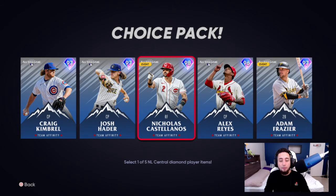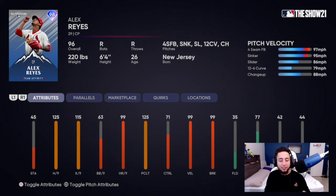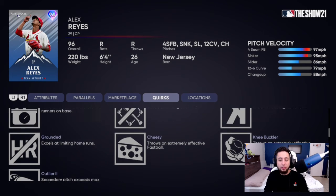Alex Reyes, off the bullpen — fastball, sinker, slider, 12-6 curve, and changeup. 125 hits per nine, 115 K's per nine, 99 home runs per nine, 99 velocity, 99 break. Very good card from the stats — absolutely nasty as a closer. Last year he had a starter card, but now as a reliever he's going to shove. He also has Outlier so his sinker is going to be very cheesy. Very good reliever to have for sure.